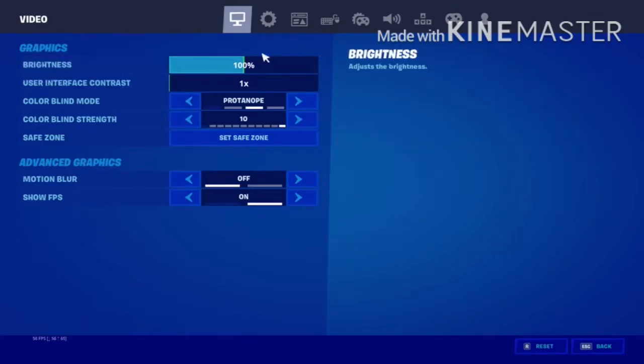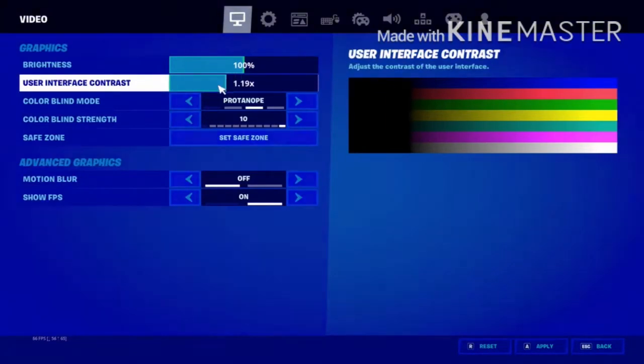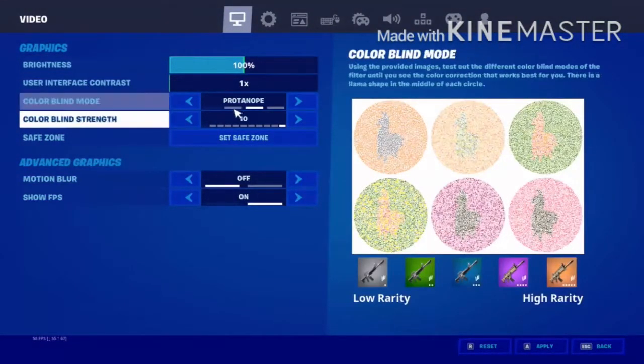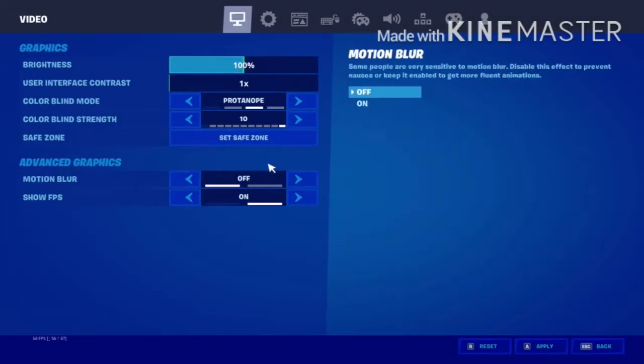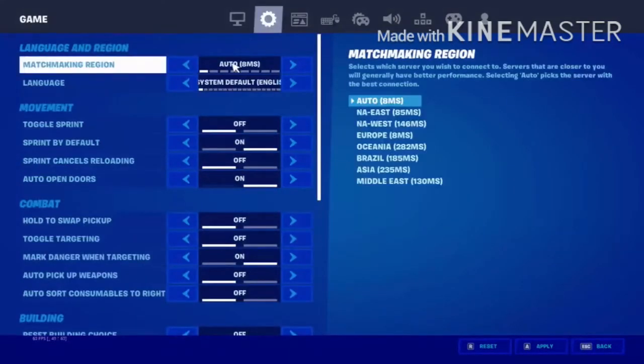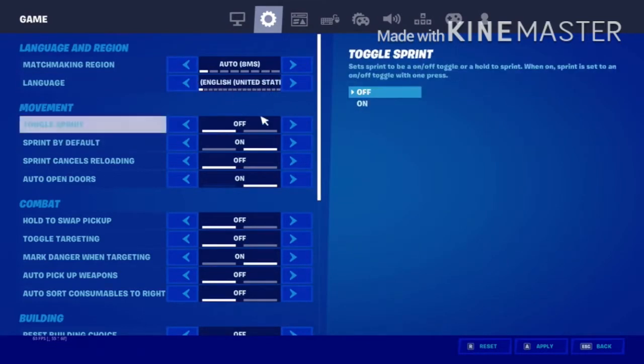Firstly, brightness is 100% using face contrast. No motion blur, show FPS on. Matchmaking region auto, system default, English.